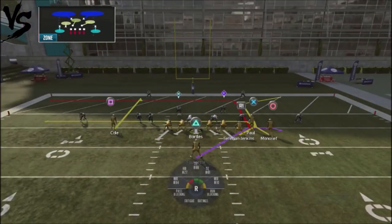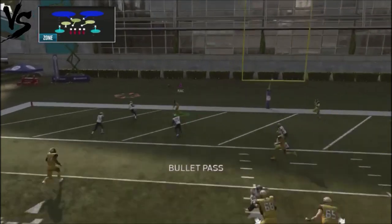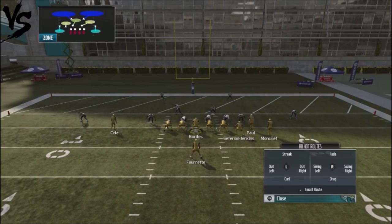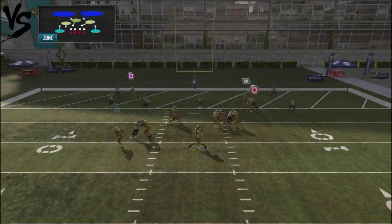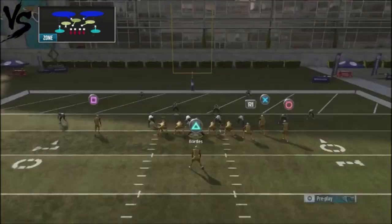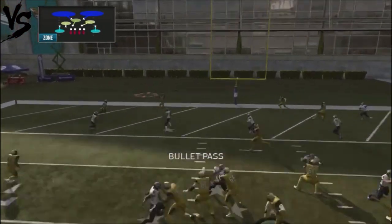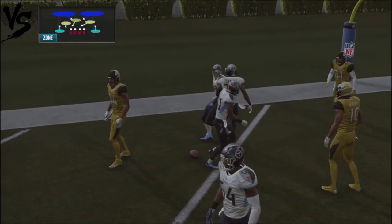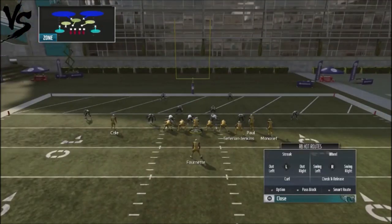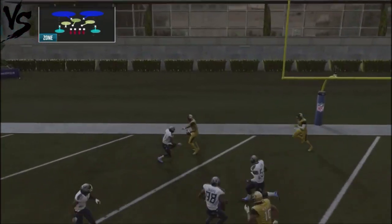Set the play up like this, and really what we're going to be doing is looking at Cole. A lot of times against cover two shells, he's going to get wide open. Against cover two, he's going to be wide open — just high pass lead the ball and he'll get past the coverage for an easy completion. The better the receiver and quarterback you have, the more consistent this will be. Hook up your wide receiver, put your running back on a wheel route, it pulls the coverages down, and you do a high pass lead to get the guy wide open.